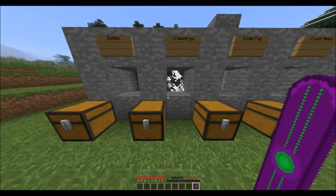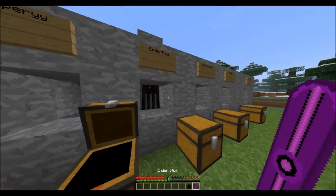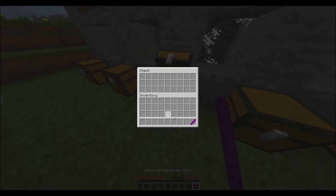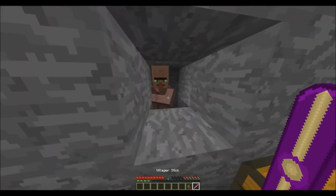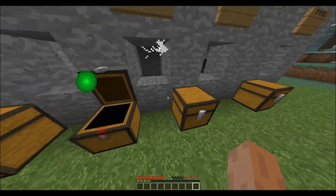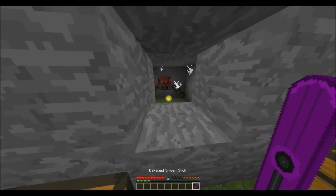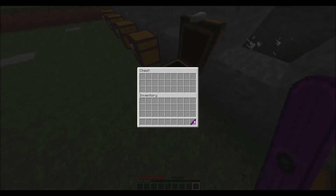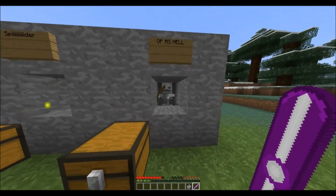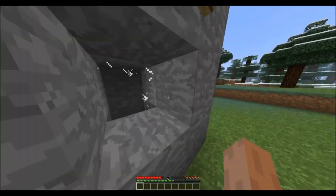Now let's get the Creeper stick — one-shot kill. One shot — oh my god he almost exploded! You get the idea with all the rest of them. One-shot kill, one-shot kill, one-shot kill. Just going to show you guys each mob — one-shot kill, one-shot kill, there we go.